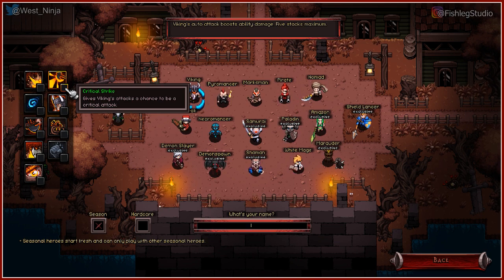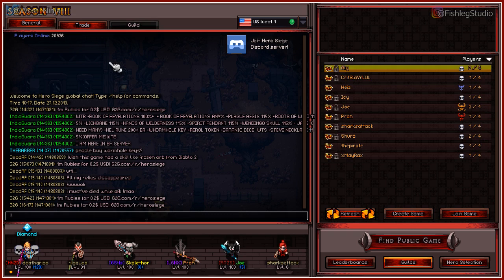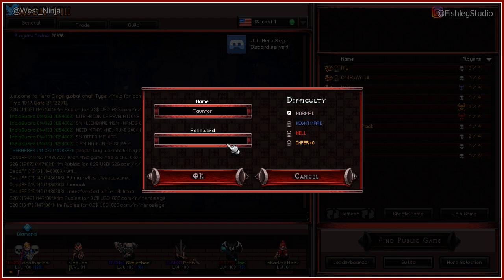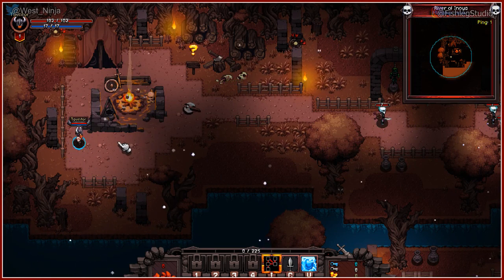What is my name? Tontor. Let's go directly to the shop. Leaderboards, refresh, create game. Enter password — no password. Create game. There we go, I made my guy.